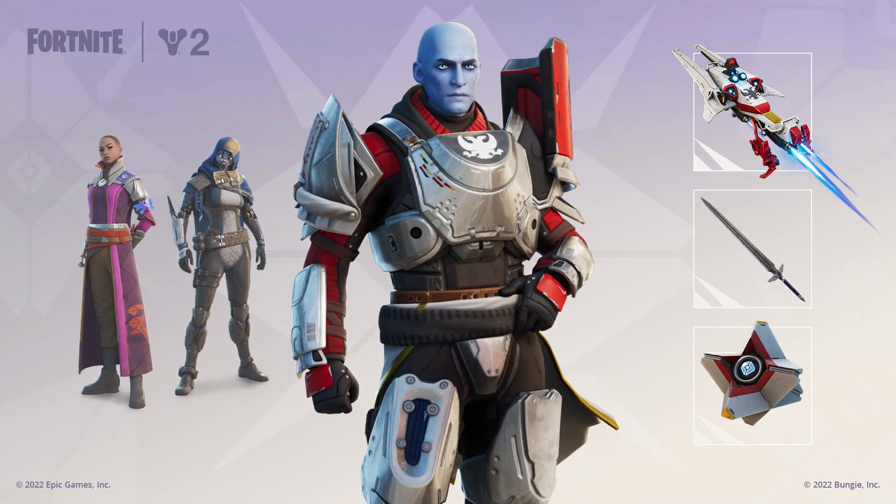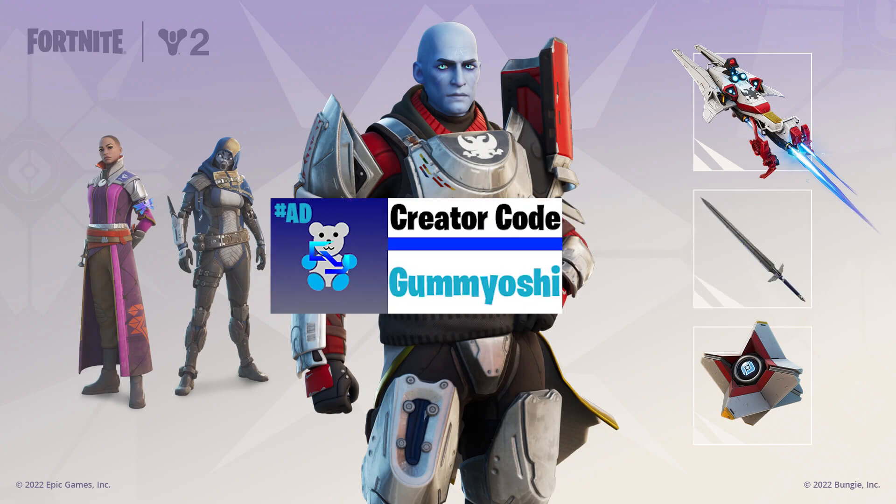If you are going to be buying any of these cosmetics, consider using code GUMMYYOSHI, as that would help me out a ton. Or just make sure that you have somebody's supported creator code entered into the item store, so that somebody is getting that 5% kickback and it's not going all to Epic Games.